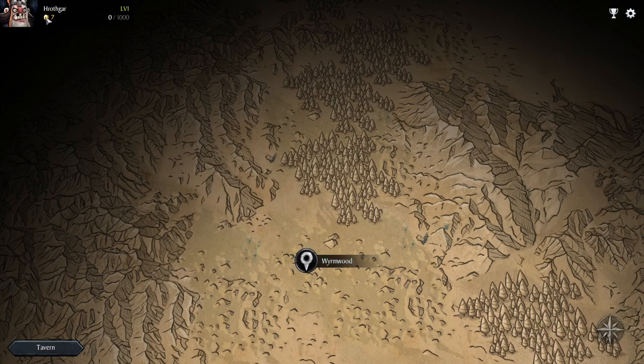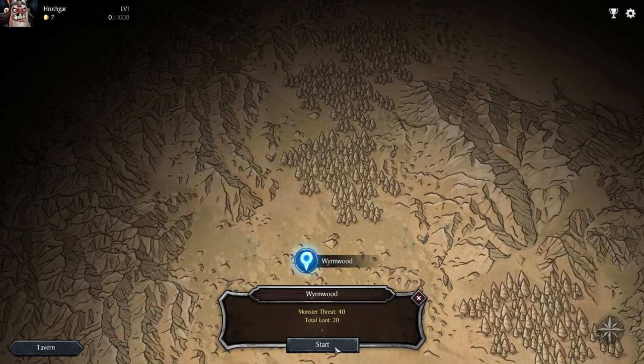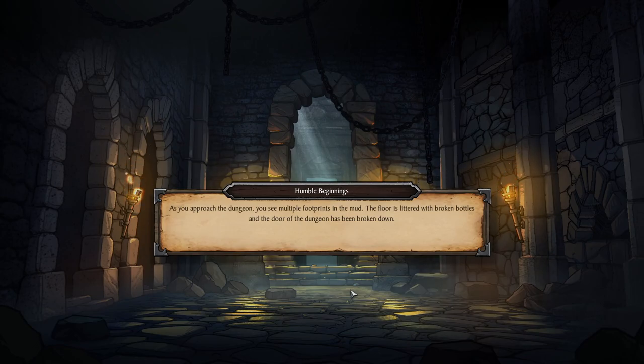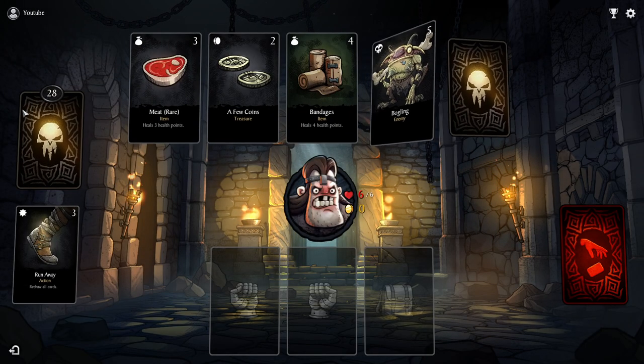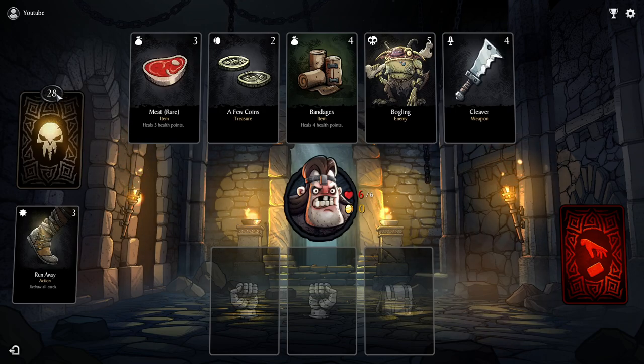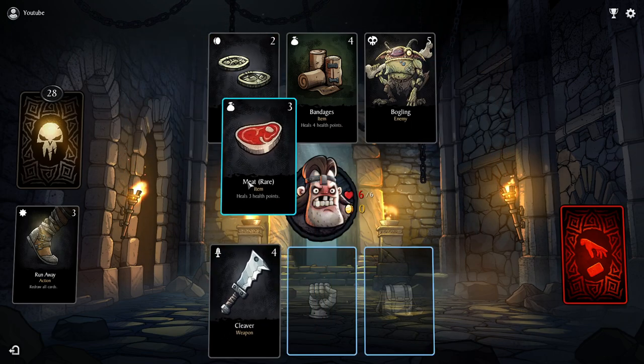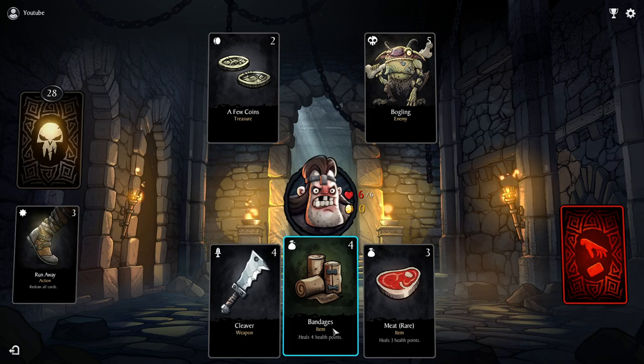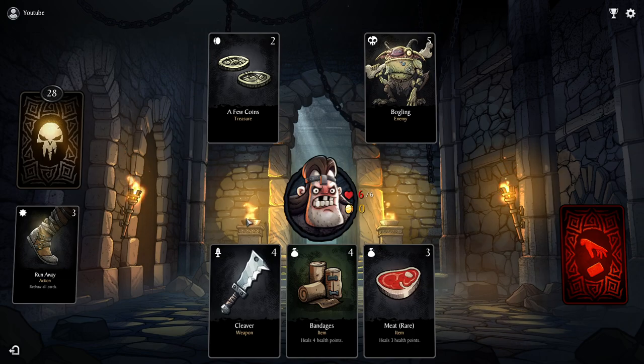I'm gonna start in Wyrmwood. Here we have Hrodkar — we have seven gold, total control level zero out of a thousand, monster count is 40 and total loot is 20. This is a very unusual mechanic for a deck builder. The way this works is that in order to win, you have to get the number of all the cards in the dungeon to zero. You have to kind of go through all the cards by equipping some, discarding some, and killing the monsters.